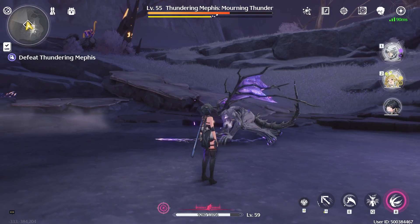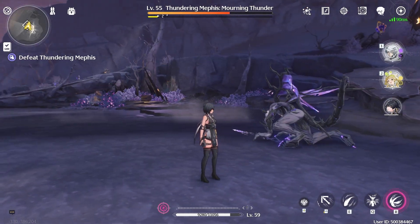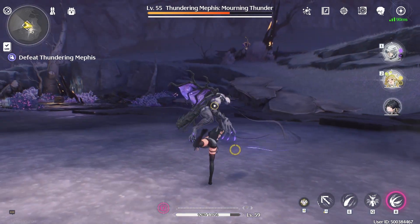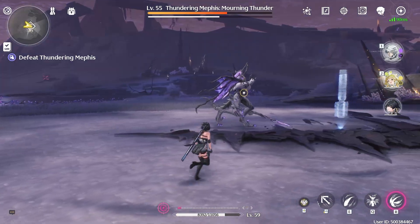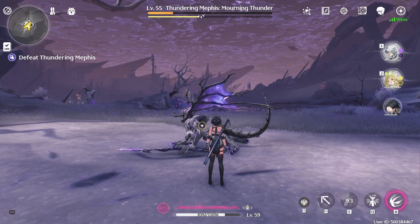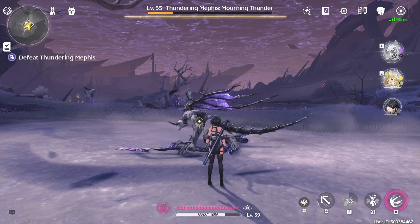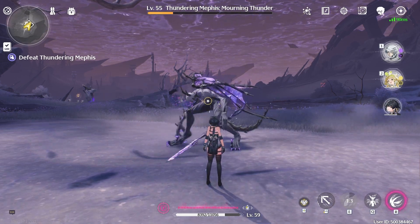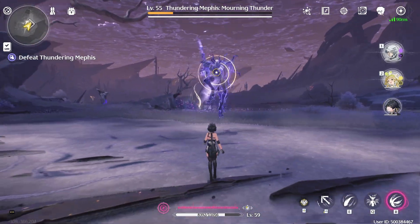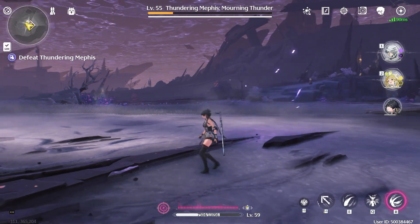In between the parries, he'll either go on a random walk — which is a free opportunity to hit him — or do the wave attack, which you can dodge into and damage him. Sometimes he'll throw a double circle attack, which might be a phase-transition attack. Now he should be in his second stage with an additional attack — a circular wave that comes out twice. That's like his phase-transition move. I think that's all the patterns he has at level 55.